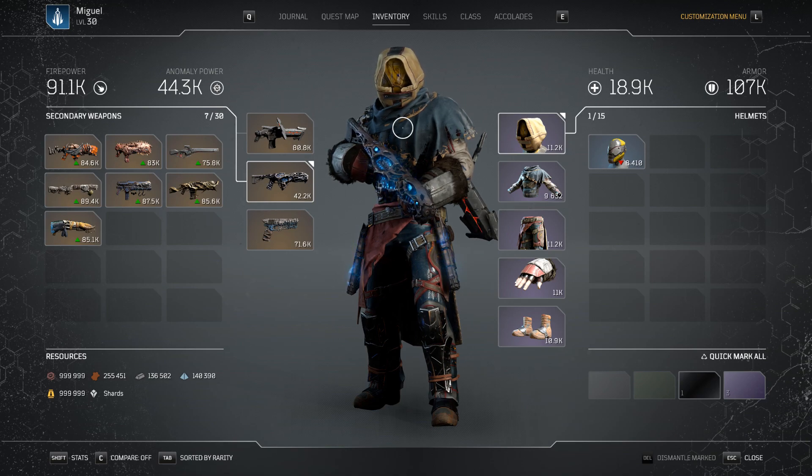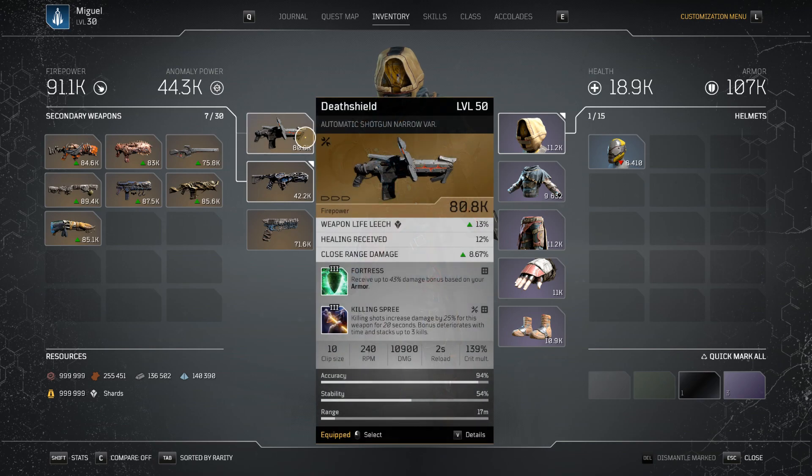Let's go over the Death Shield because that's pretty important. Now before the people in chat start saying why don't you have Embalmer's Rage on there — I just don't have it. 100-something hours played, I just haven't gone high roller yet. So right now I'm running this with Fortress because that's what it comes with, and Killing Spree — that's what I replaced it with. Killing Spree is just 25% damage increase, stacking up to 3 times, lasts for 20 seconds. Really good. One of the best mods in the game.